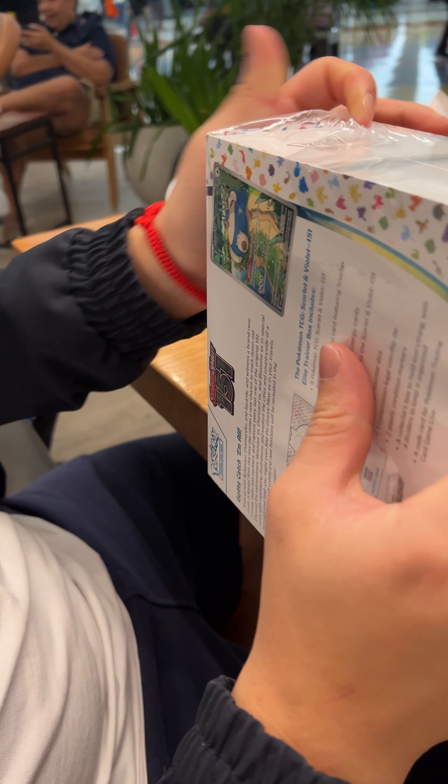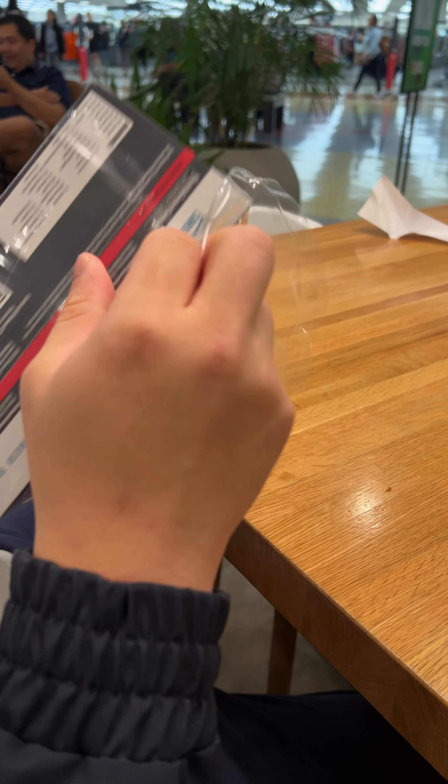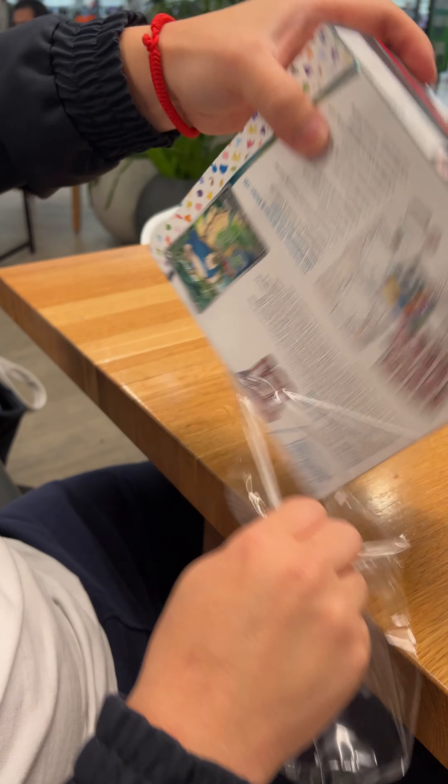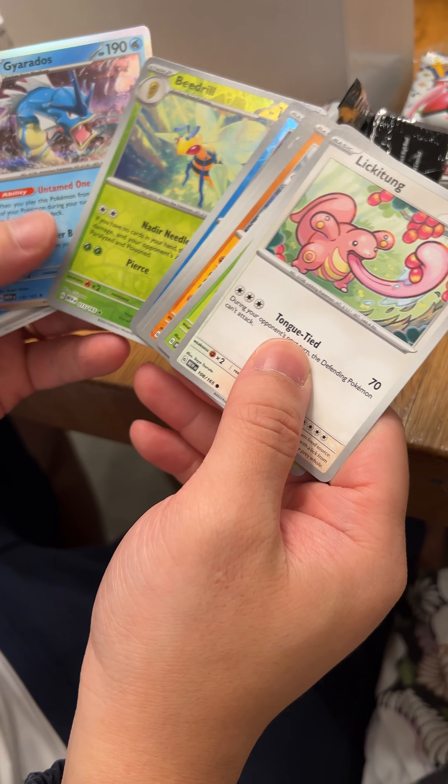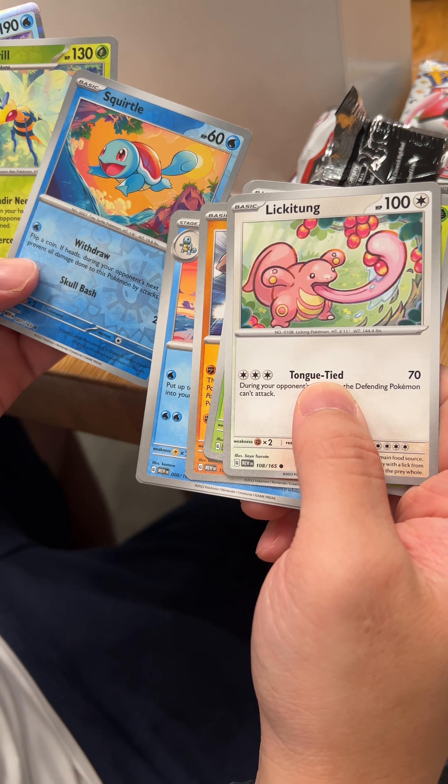Hopefully we get something better for the second ETB — a Pikachu probably, or a Gold Mew. Gold Mew's pretty nice. Oh, it's always gonna make shiny though, but it's like a repeat Gyarados. Oh, Squirtle's pretty cute, I like Squirtle.